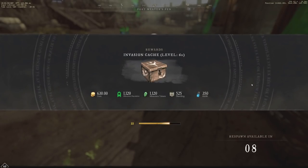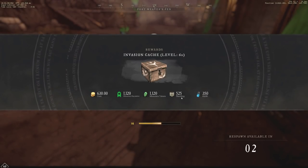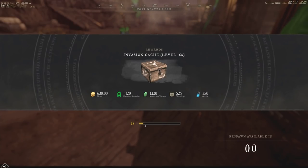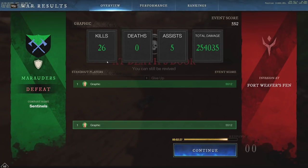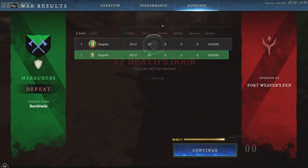Having a lot of players involved with that could be a very, very fun time. You can see I got 630 gold, a lot of Marauder's Reputation, a lot of Standing, as well as Azoth. So I also get this Invasion cache for level 60. There is a stats page — I killed 26 of them, 5 assists. Not sure how I would get an assist; maybe the Burning Vat doesn't count as a kill. For the event score, 5,512 — obviously not a great score. You can see the performance as well and the rankings, just like war. Obviously, there was a defeat there.